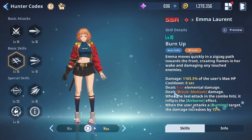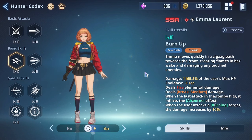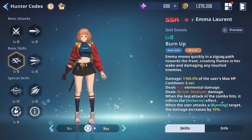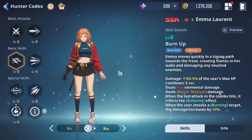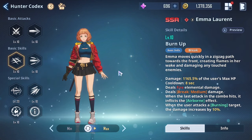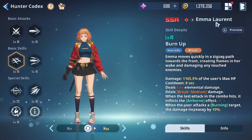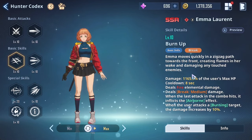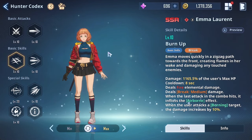I regret not pulling for her earlier. I went for Bake Yun-ho because he's one of my favorite characters from the manhwa. Emma Laurent is an original character so there was no real incentive for me back then to pull for her, but now she's added to my wish list.